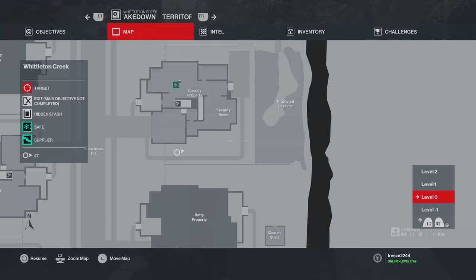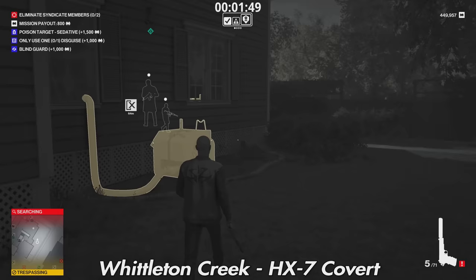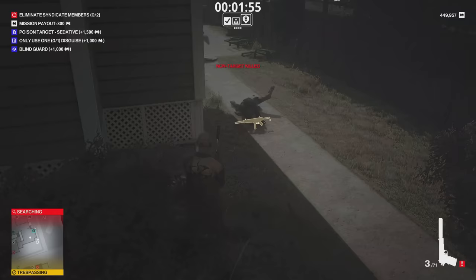Next is Whittleton Creek. The first thing I want to show you is the HX-7 Covert. This will be around Cassidy's house — there'll be a guard patrolling who has a suppressed SMG, so it's a good SMG to grab. Just take him out; he will be wandering outside and you can pick it up straight away.